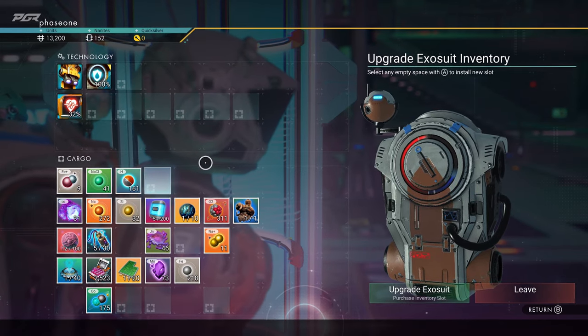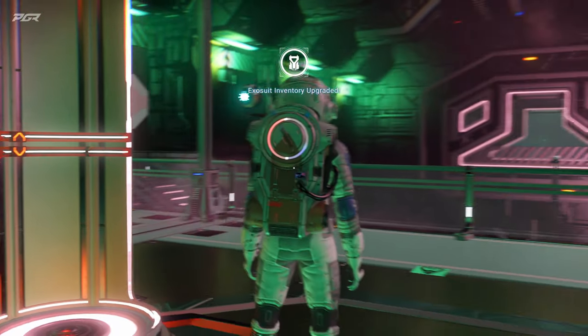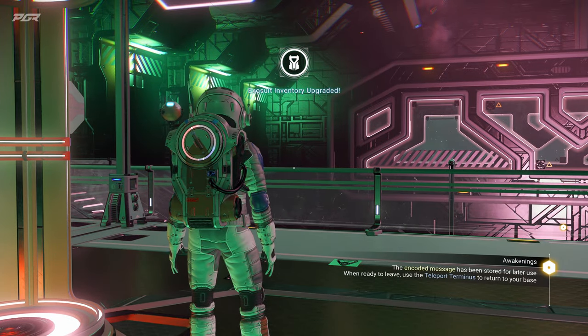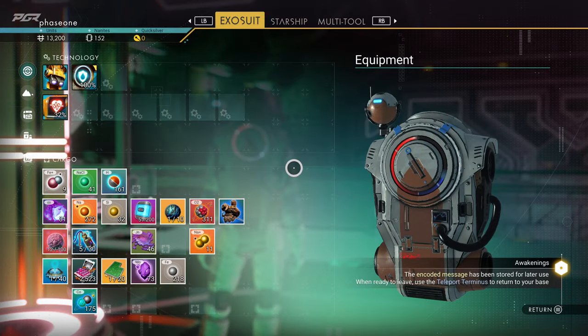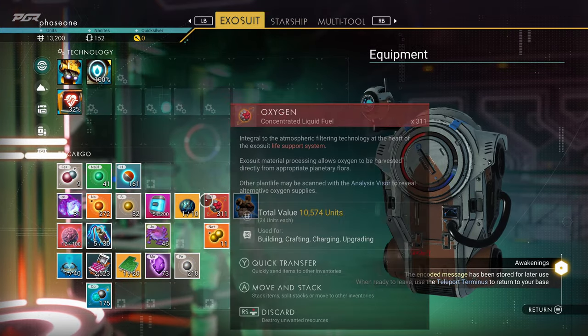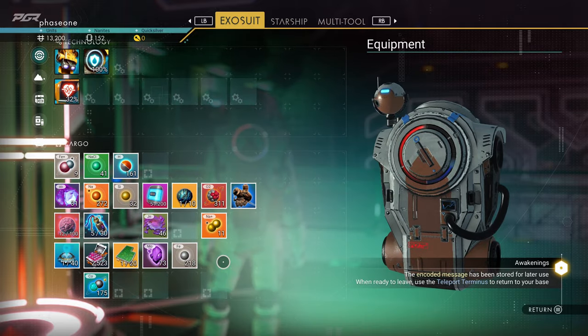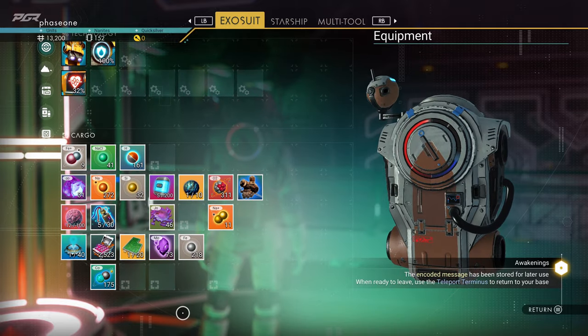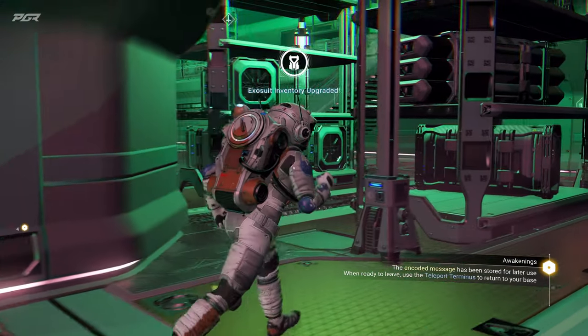Select an empty slot — okay, upgrade. So what does it look like? They also gave me an additional slot here — interesting! Okay, that's good to know. I have a bunch of stuff I should be selling.